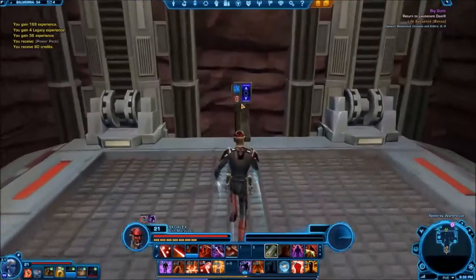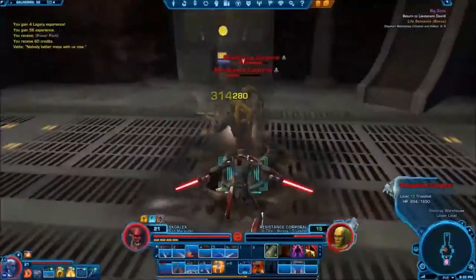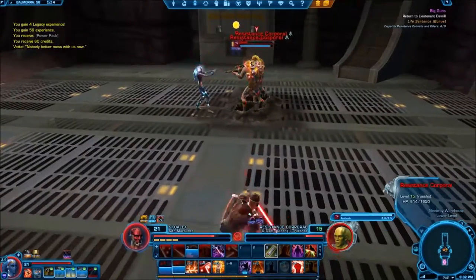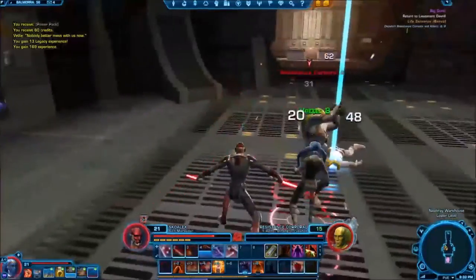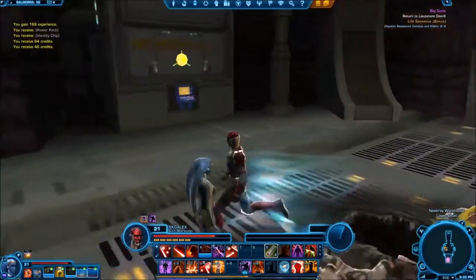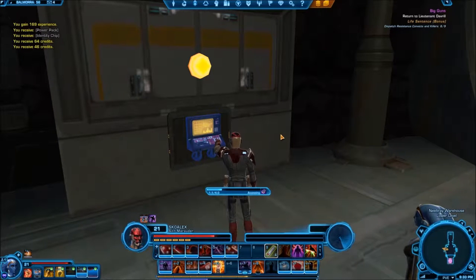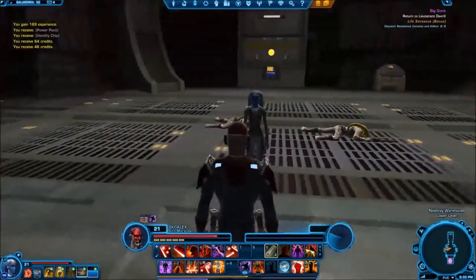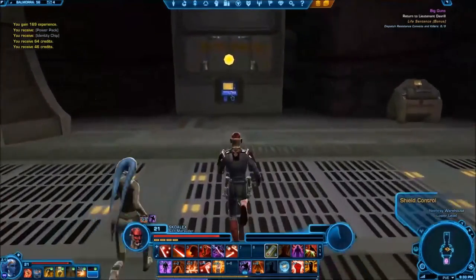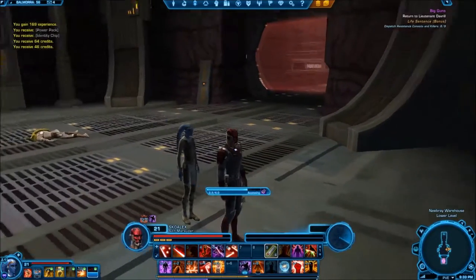And this is where you do it. Nobody responded in chat, so I'm not sure. What you have to do is come over here to the shield control. And this is where you would have to have somebody else hitting this shield control at the exact same time, and then that door would open up.